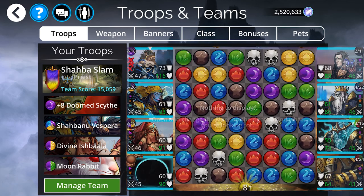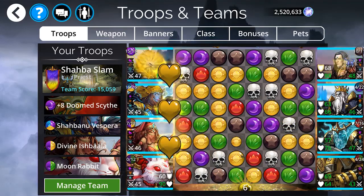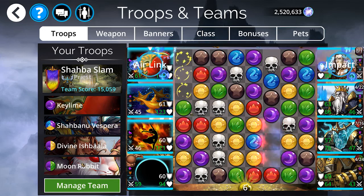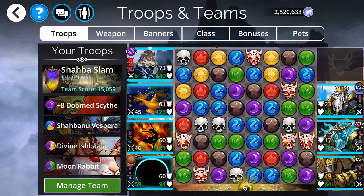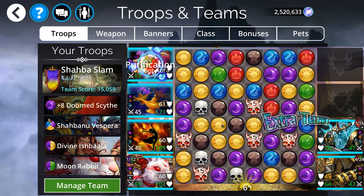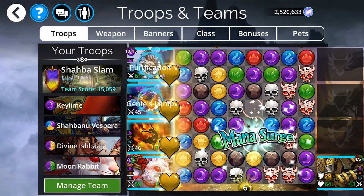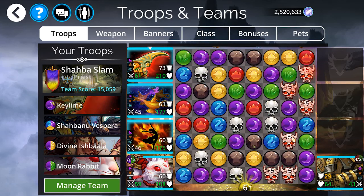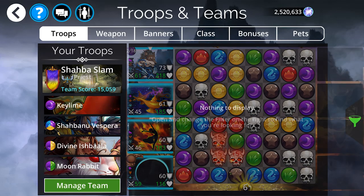This team is kind of an extension of a few we've seen before — using Doom Scythe with Shabanu, Divine Ishbala, and Moon Rabbit. The idea here is exactly the same as the previous ones. We're running this with Priest class, so we get a 40% mana start on our Doom Scythe. The synergy between Doom Scythe, Divine Ishbala, and Moon Rabbit is still incredibly strong. The mana you make is more often than not useful: blues are good for Moon Rabbit, yellows are good for Moon Rabbit and Divine Ishbala and the weapon. You can run this with other classes, but a slightly faster mana start and the ability to self-cleanse never hurts. The amount of lethal skill damage you're going to be doing is absolutely wild — super fun and destructive.